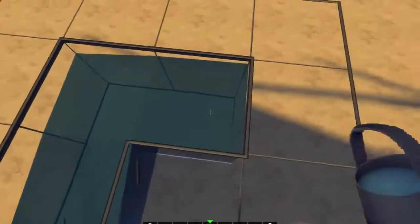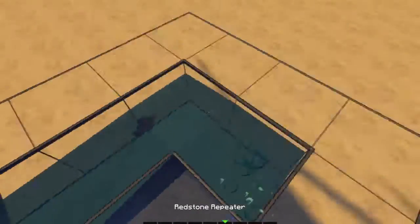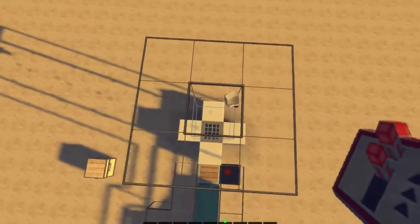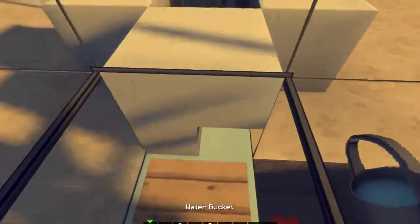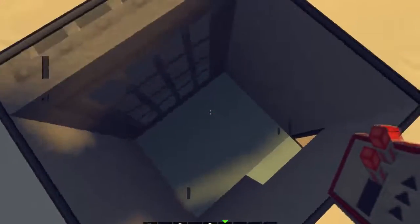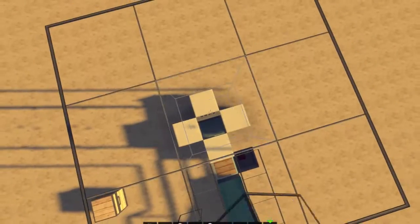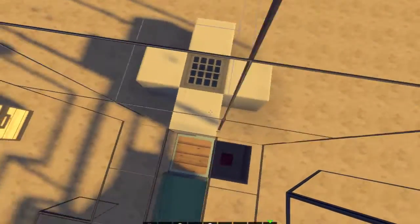Now if we throw some items in here like this, we get them all back up at the top. There are a few cases where this can fail. This is a 99% reliable elevator. If it's something like a wheat farm that's constantly giving out items, it won't matter too much.